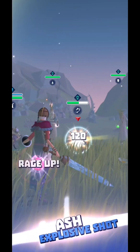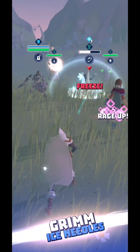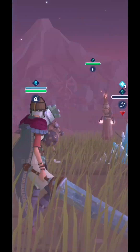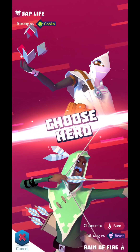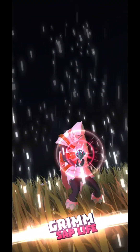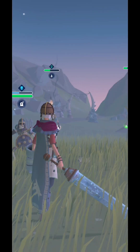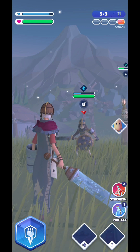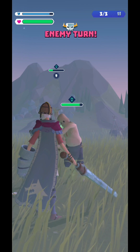You want to take out these enemies first. Now the fist is charged — I'm able to choose one of these heroes and activate a skill. I'll go for this hero's ultimate skill.